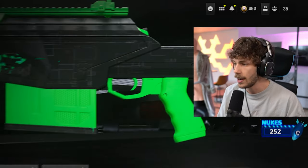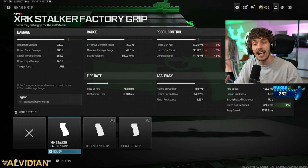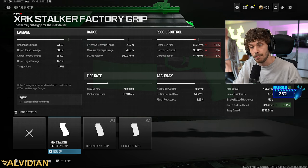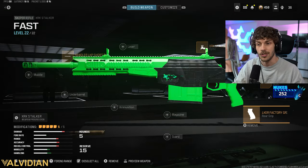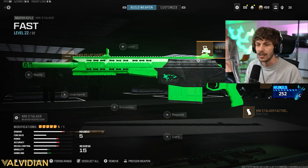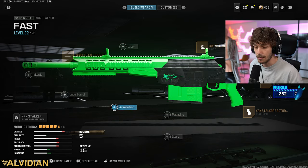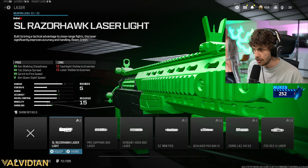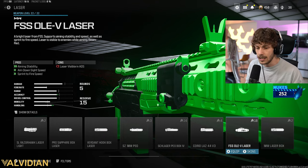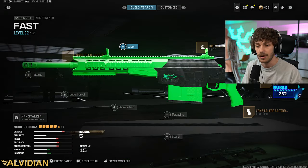For the rear grip, I'm running the Stalker factory grip in gameplay. It only increased ADS by 2%, but I like the sprint-to-fire speed boost for aggressive play. The core attachments you must have are the bolt, the stock, the barrel, and the optic — the rest is personal preference. You could even remove the optic for something else, but I really like the iron sights. If you run a laser, the FSS Olev laser maximizes ADS and sprint-to-fire speed.